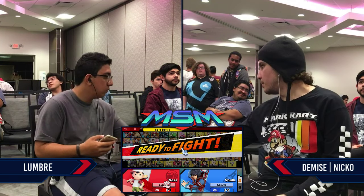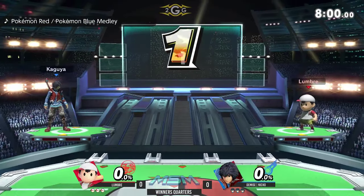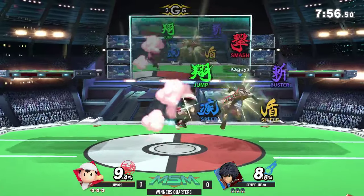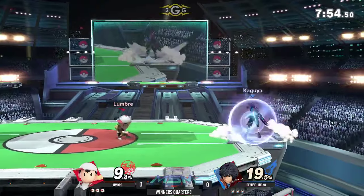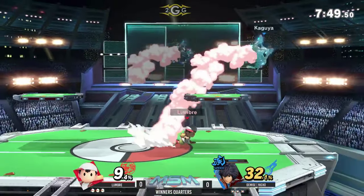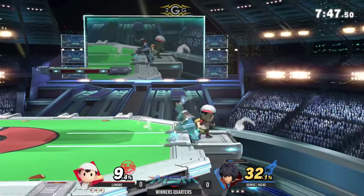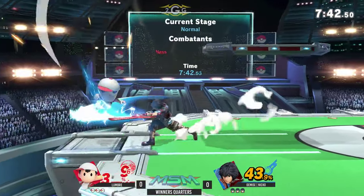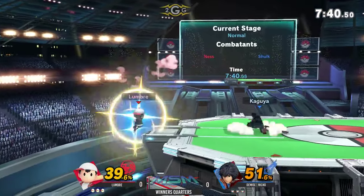And here we go, game one. He's going to choke — just sneak behind him, get that grab, but not going to be able to follow up with a whole lot. And again, this is what I was talking about with Shulk's speed form — he's able to just swing in and out and get into his range super quickly.